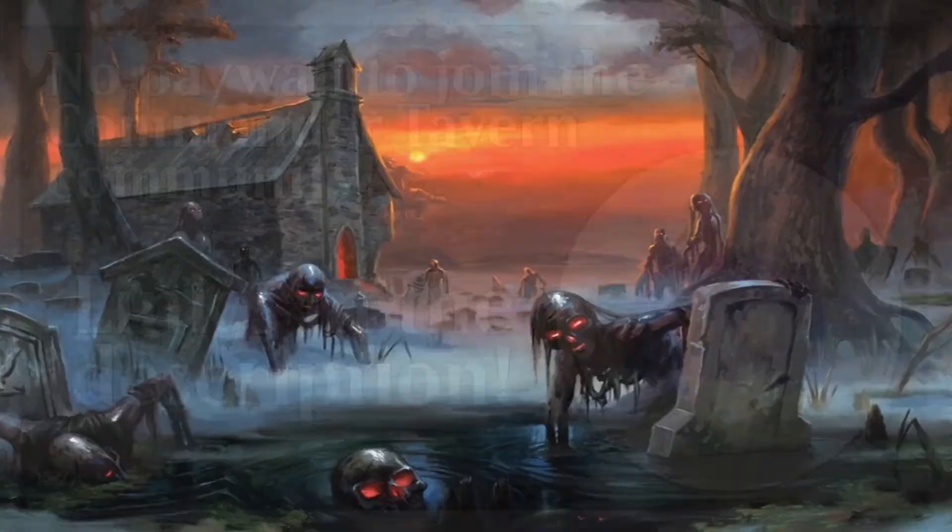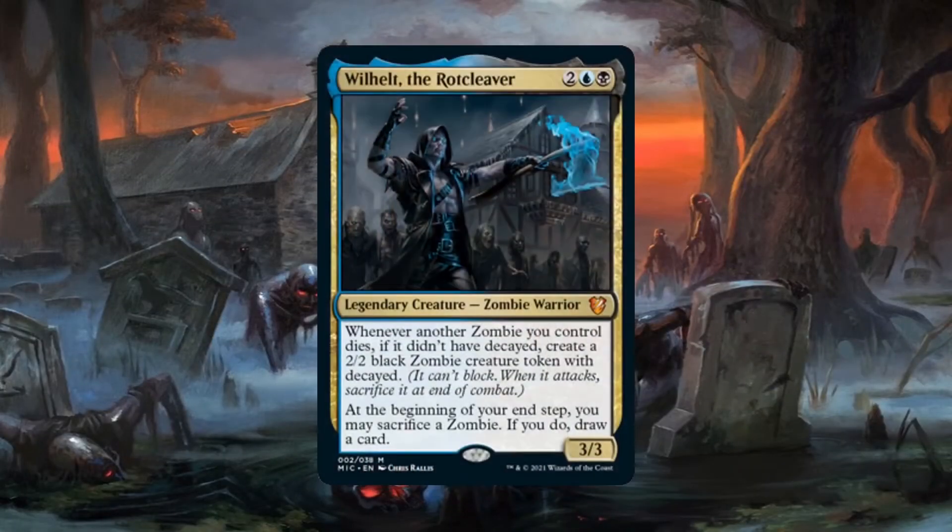Alright, let's get back to the episode. Willhelm is a 3/3 zombie warrior for 2 generic, 1 blue, and 1 black. He has 2 triggered abilities. The first one creates a 2/2 black zombie creature token with Decayed whenever a zombie you control dies, as long as it didn't have Decayed. Essentially, Willhelm helps you recycle your zombies with Decayed ones, sort of like re-animating the dead.